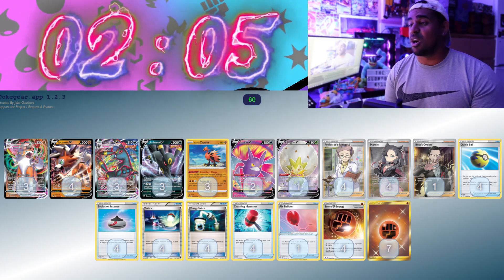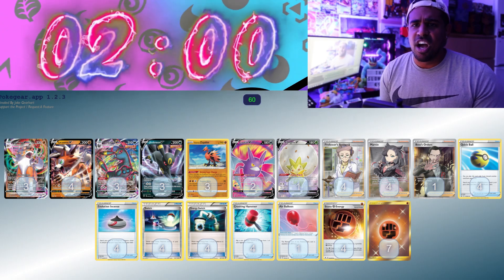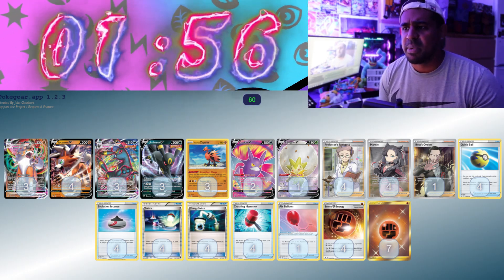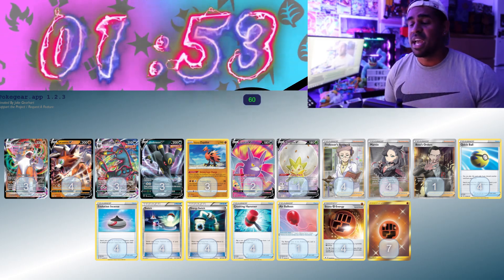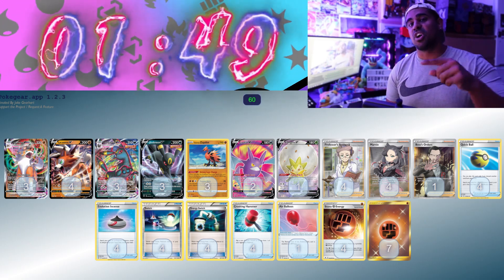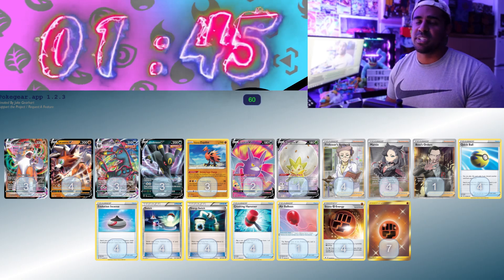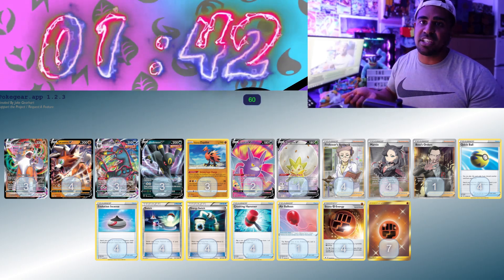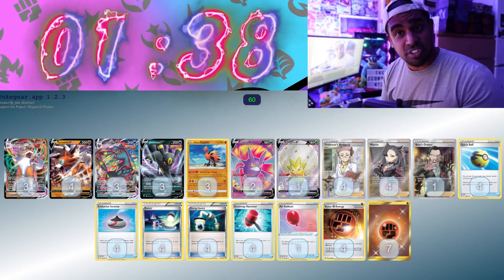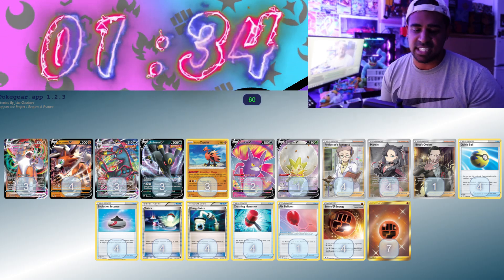Lycanroc VMAX — I was struggling here, but I've got a pretty cool engine nonetheless. Lycanroc VMAX does: if any of your opponent's Pokemon have under 60 HP, you can auto KO them, and it does 3 for 190 with a 30 snipe. I couldn't figure out how to accelerate Fighting Energy in a post-rotation format, until I remembered the non-V Galarian Zapdos, which lets you attach Fighting Energies from the hand. So we can use that on the bench, attach some energies, switch them off onto Lycanroc, use Umbreon to act as a Boss option, and we play Crushing Hammer in this list to be an irritant.